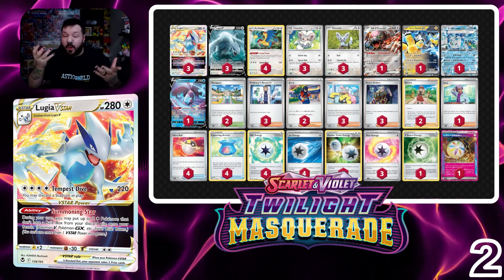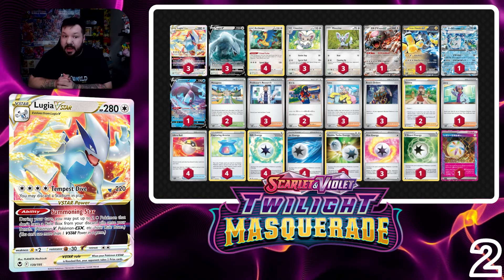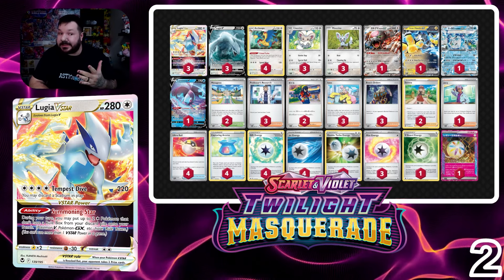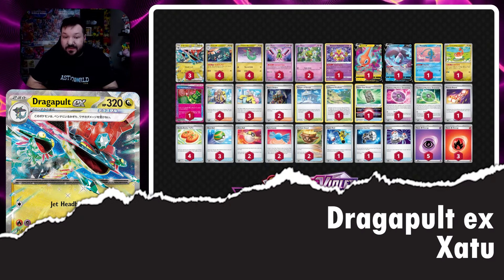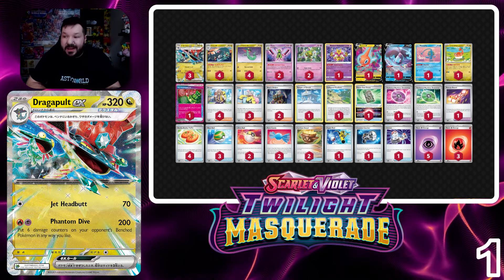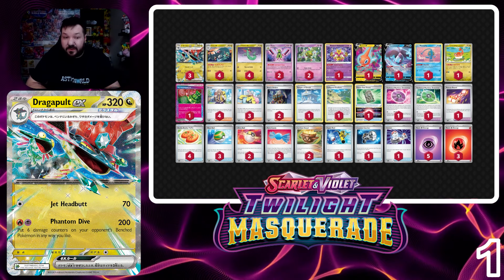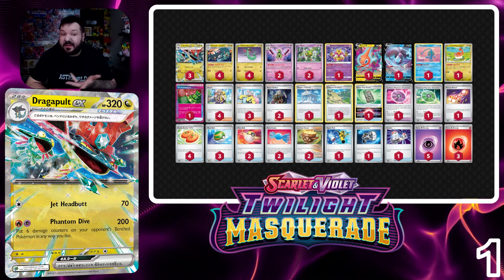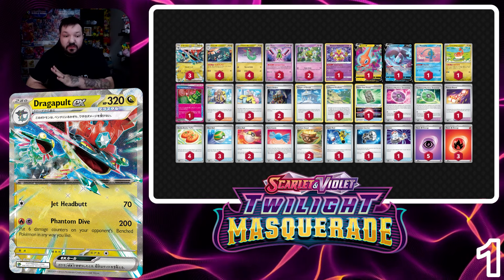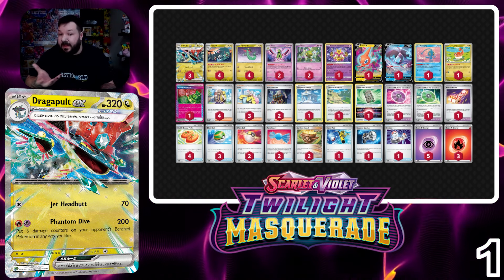That really brings us to our number one deck — I'm sure a lot of you have guessed it. Our number one pick is Dragapult Zatu. Dragapult Zatu is not necessarily a deck I thought would be number one, but I think it makes a lot of sense. Zatu being able to accelerate energies to your Dragapult gives us opportunities to get set up quite quickly, and having access to things like Raihan and Alakazam allows us to have some cool damage counter focus.